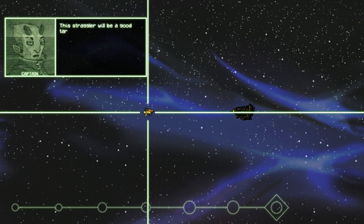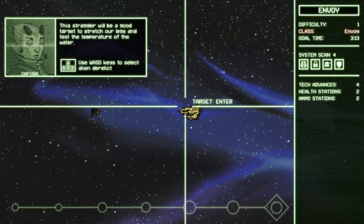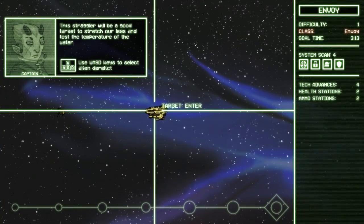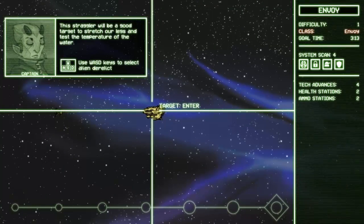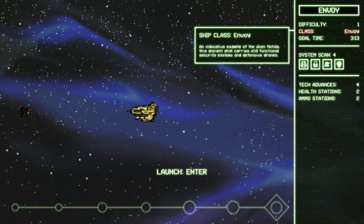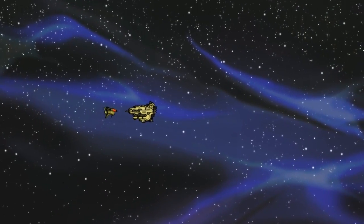This straggler will be a good target to stretch our legs and test the temperature of the water. Use WASD to select the alien derelict. We got Envoy class, difficulty 1, goal time 3 minutes 13 seconds, system scan, tech advances, health stations, and ammo stations. This ancient ship carries still functional security systems and defensive drones. So this game is a roguelike — I'm not sure how roguelike it is.